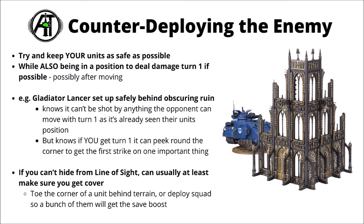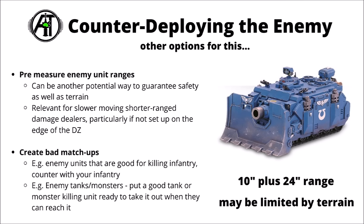You need to gauge how much threat the enemy army poses turn one. If you can't block line of sight, at least try to get cover — it's fairly easy in 10th edition just by deploying at the edge of terrain. You can also pre-measure enemy unit ranges, especially short-range stuff. For Eradicators in Gladius — move 5 inches, 18-inch guns, potentially advancing with an extra d6 — if you put your units more than 29 inches away, those Eradicators can't blast your tank turn one. If enemy units are already deployed you can literally see where they'd move and deploy out of range or line of sight.